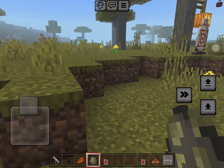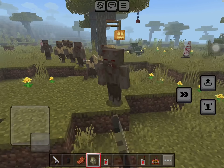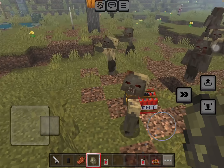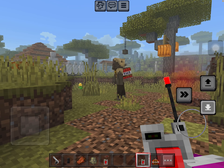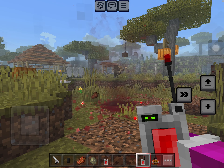If you get lucky and spawn a TNT zombie, there it is right here. You can also press the button and it'll always spill TNT — just like that.